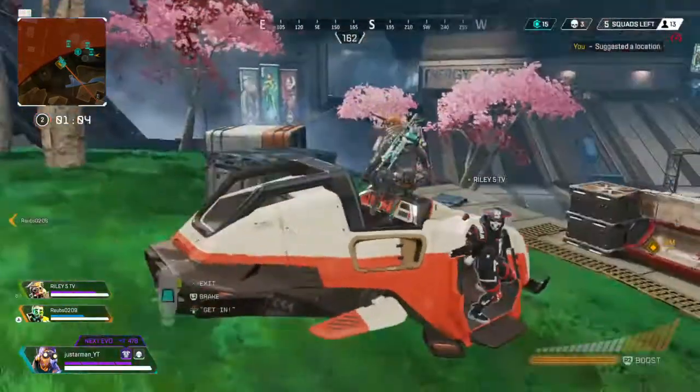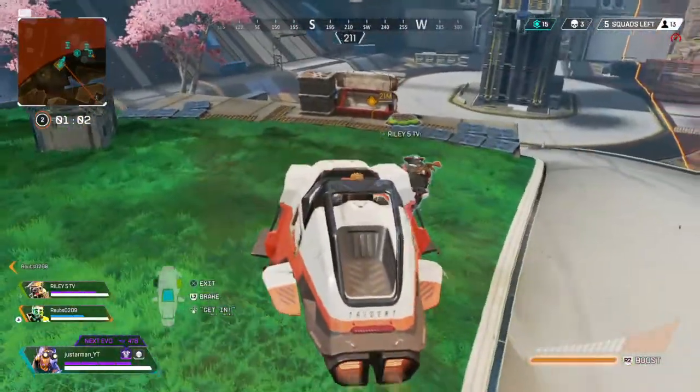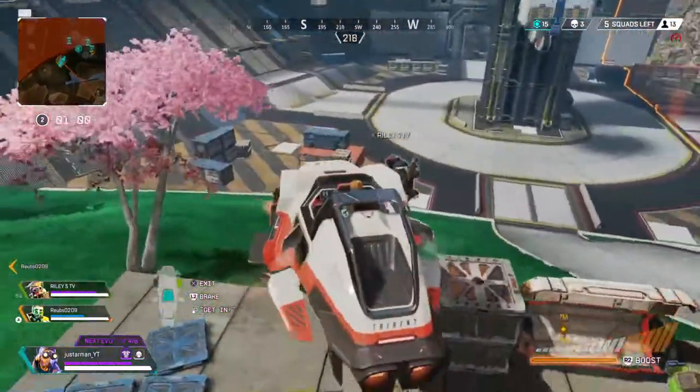So for this glitch you only need an Octane, a jump pad, a Trident, and a supply bin or care package.